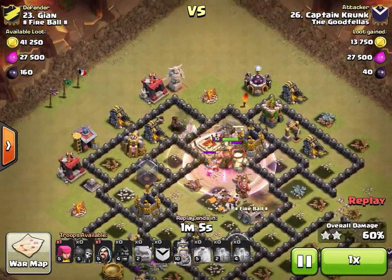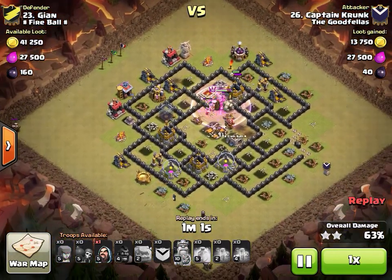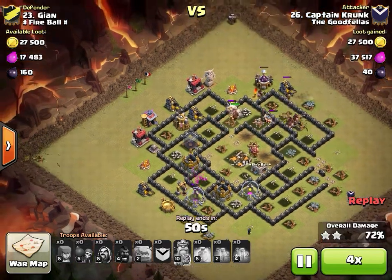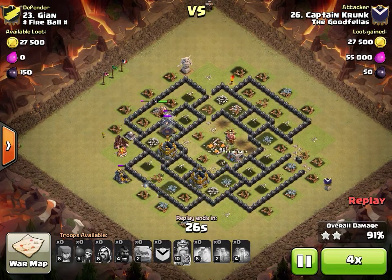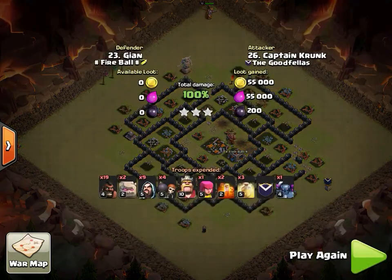Both hogs standing at the front of the defenses — tremendous heal drop. He drops a second heal for tremendous value covering all defenses, then a third heal — hogs were in heals the entire time. He pops his king's ability with a Pekka still up, absolutely wrecks the base. The longest portion again is cleanup due to builder huts everywhere. Great job by Captain Crunk — bring eight wizards and archers for those corner huts.